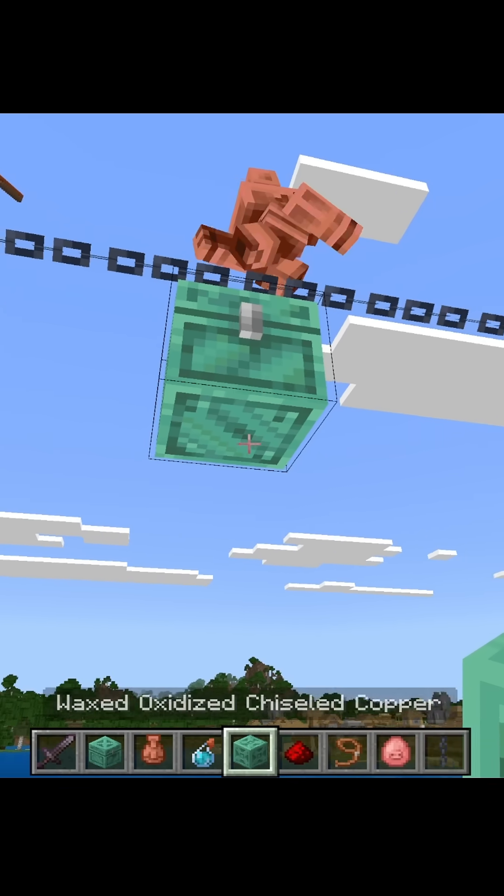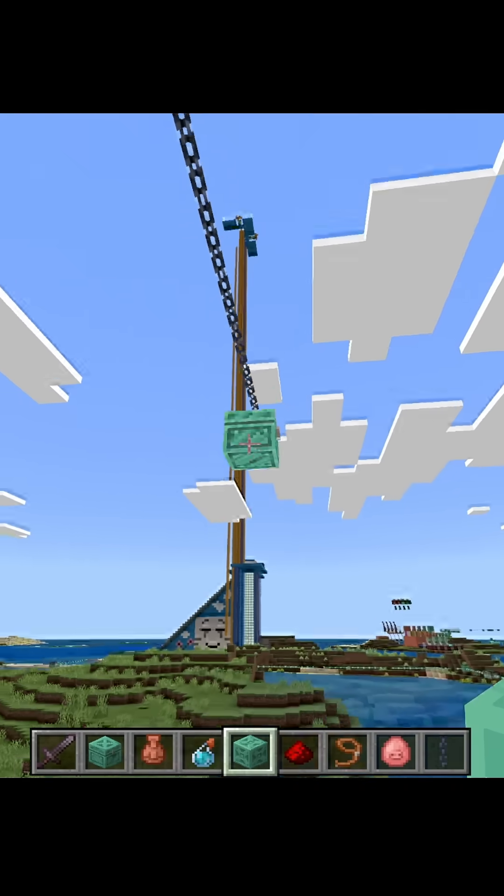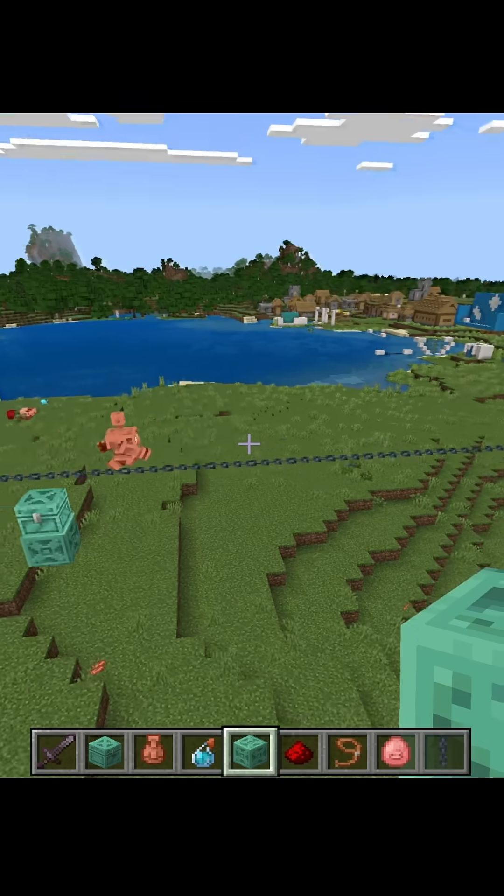But here's the secret, guys. I just figured this one out. You need a solid block underneath every chest, and then they start to path.